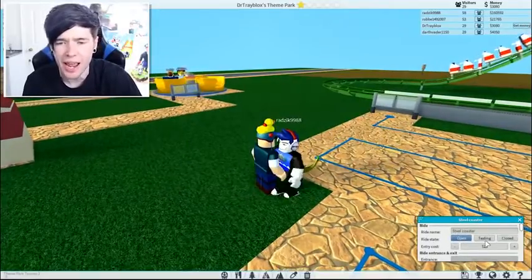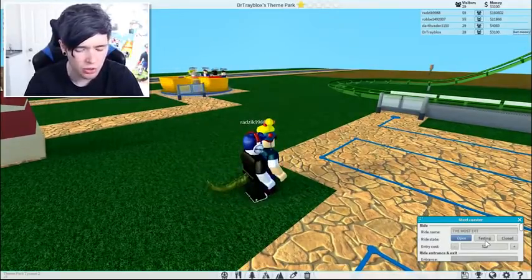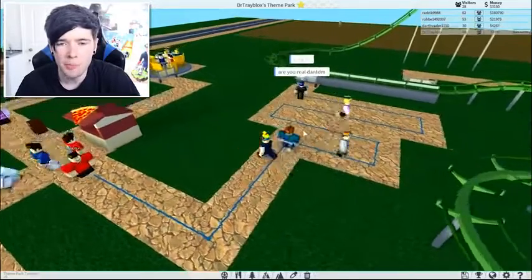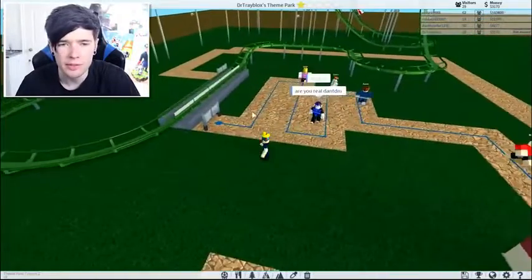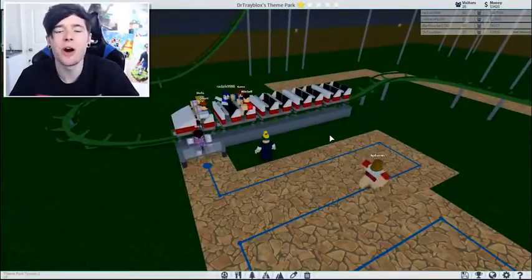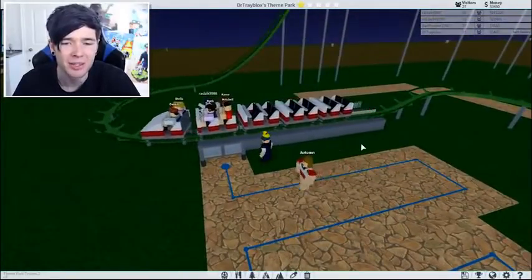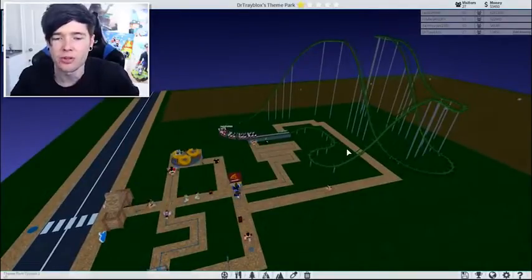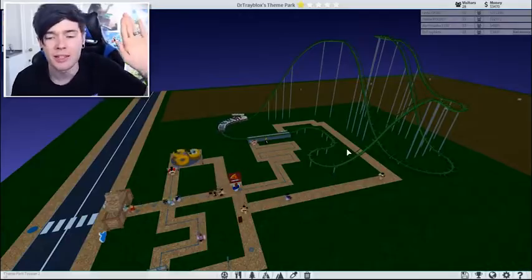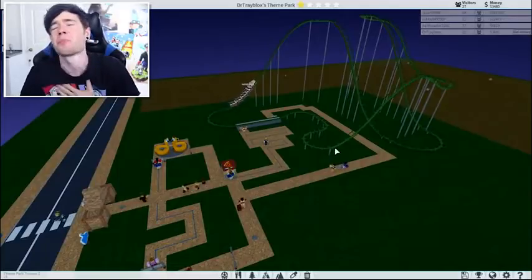We're going to call it The Most Extreme Roller Coaster. Are people going to go on this? Yes, look, people are getting on! They're paying $25 every time someone goes in here. This is perfect. I think a guest is riding it as well. Off goes the roller coaster. I probably should have done it in blue, but it doesn't matter. Green is absolutely fine for our first ever theme park. It's got one star now. I'm so proud.